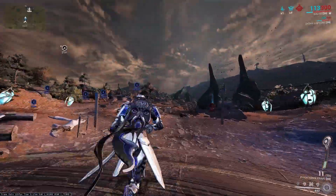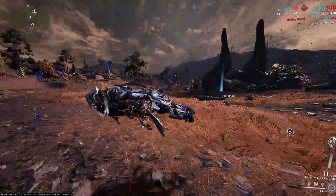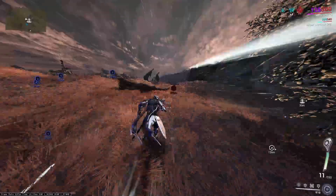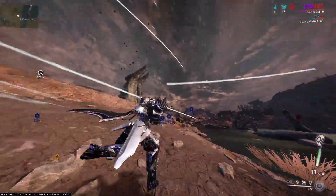This time I'll show you the abilities in detail, starting with the passive, which is his battery that you can see on the bottom right of the screen. The more you're moving and killing enemies, the more you charge your battery. Your first ability, Mach Rush, makes you sprint like the Flash.